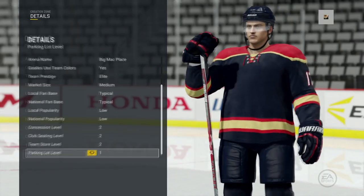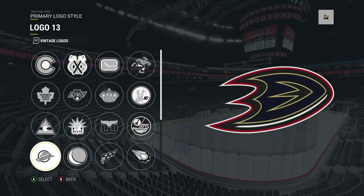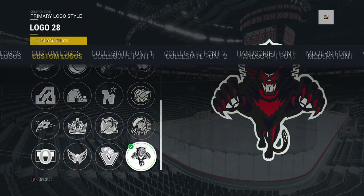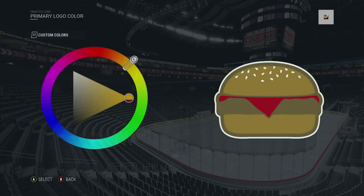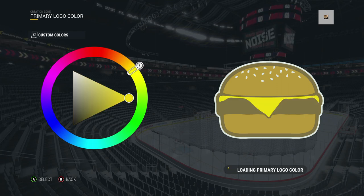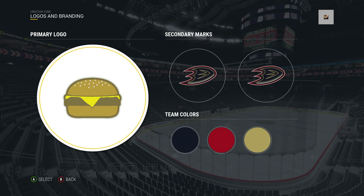Your market size and related settings will be involved in franchise mode, which you can configure however you'd like. For your logo, you can choose from NHL logos or retro logos. Since we're the Cheeseburgers, we're going to pick a cheeseburger for our logo. I did my best at trying to create the nicest-looking cheeseburger — I have pretty much zero artistic skills — but I think the color looks about right.